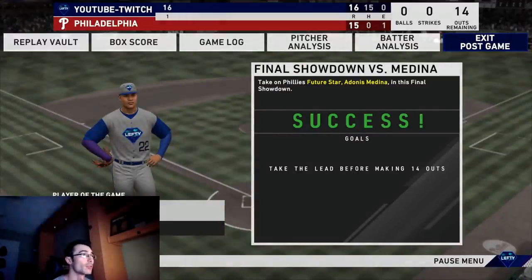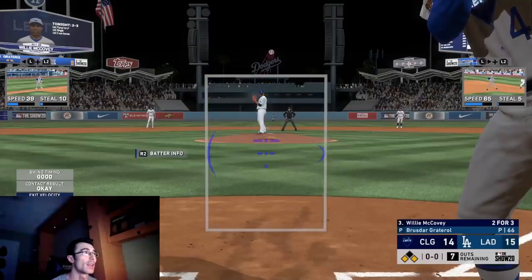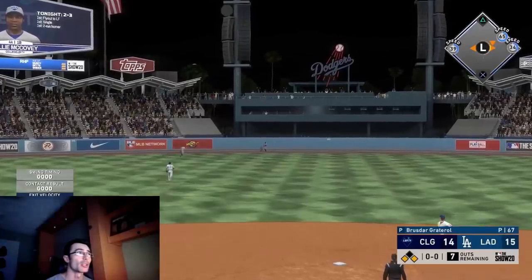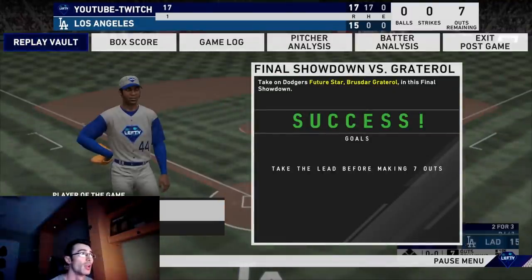We walk off the next game as well with 14 outs remaining — not as stressful. Juan Soto is the player of the game; it's nice to get a lot of these diamonds and try the cards out to get a feel for which ones have a glitchy swing or tougher pitches to pick up. I'm also going to go for Brailyn Marquez — just ironic that I'm facing him right now. I miss a ball completely with Willie McCovey but it's still going to be a three-run shot because Brailyn Marquez's confidence is all the way down.